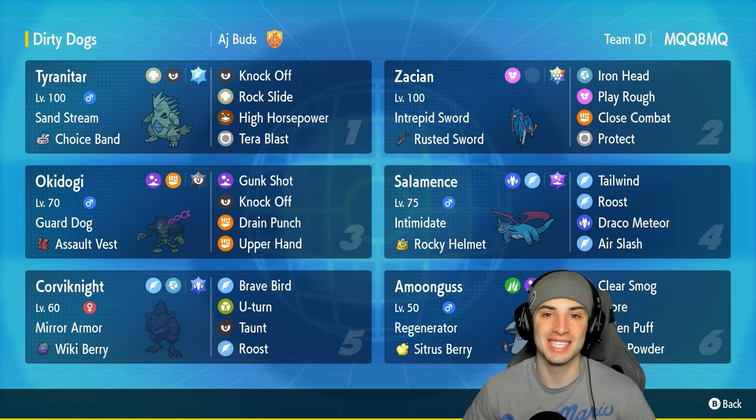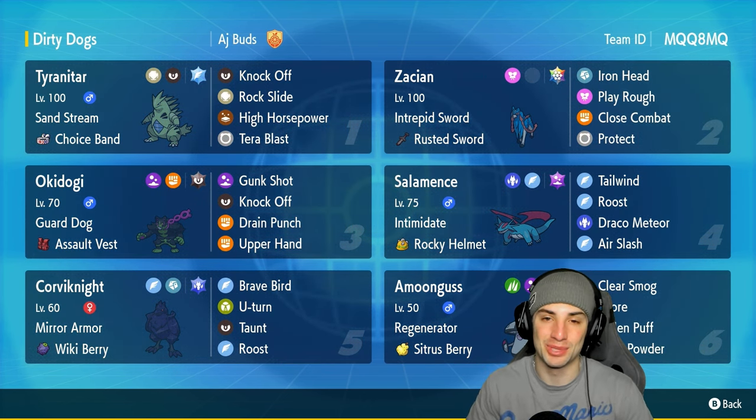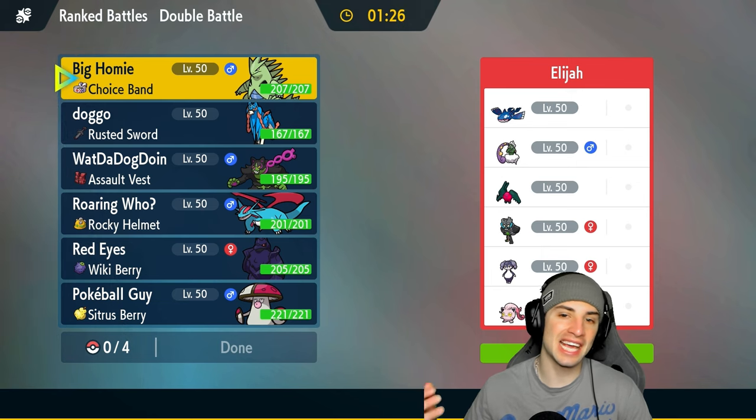If you want to run the team yourself the rental code is at the top right hand corner. If you enjoy today's video make sure you leave a like and subscribe to the channel. Without further ado, let's hop into our first match showcasing this stellar tera type Zacian team.